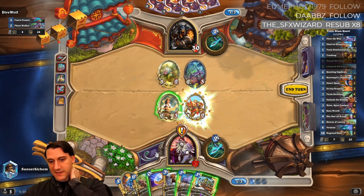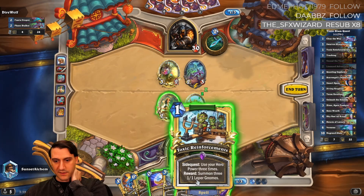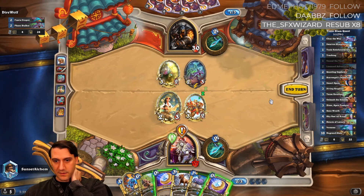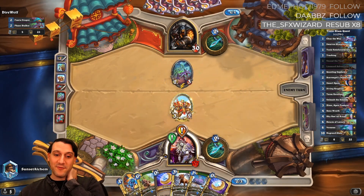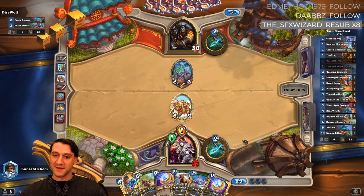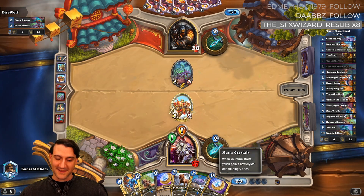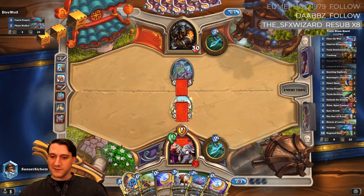Unfortunately, because that will complete without giving us the griffin, we don't want to play clear the way here. Next turn a turn-four swarm of locusts actually feels pretty good, so I'm not so sad that we ended up getting a swarm of locusts right back.